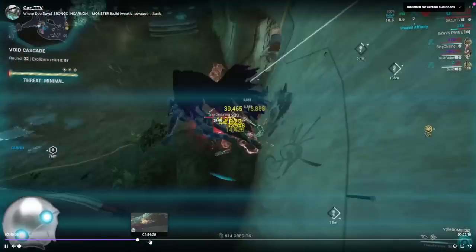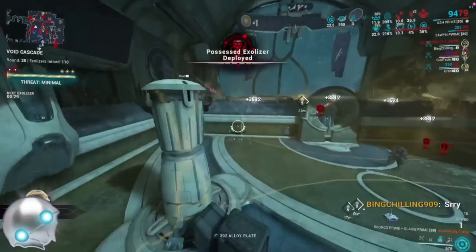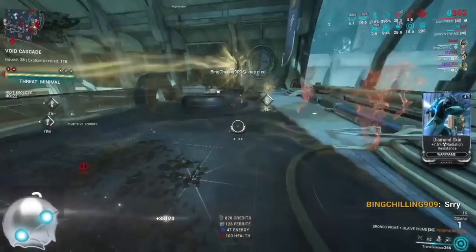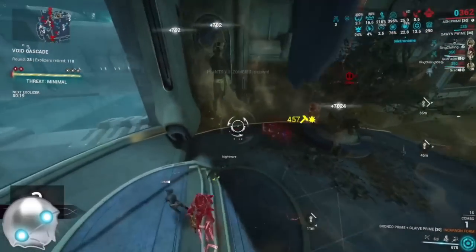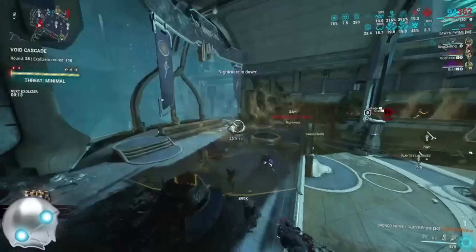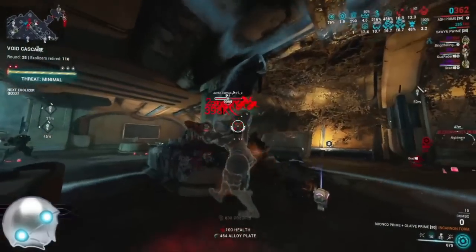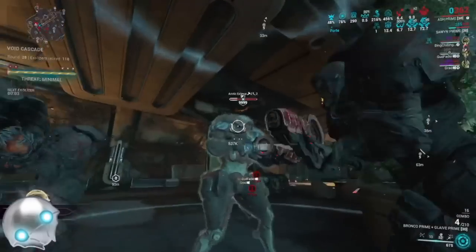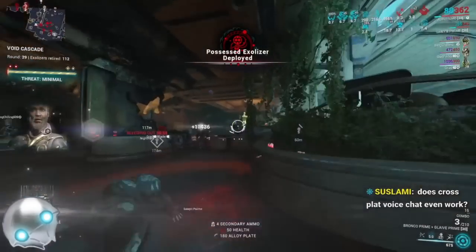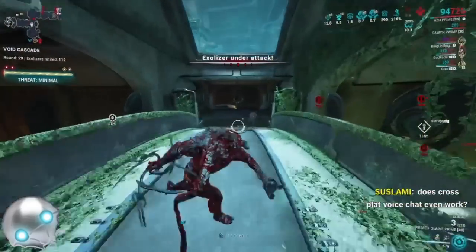Around level 10,000 now. Ash Prime is like one of the gods of endurance — he can go invisible and his passive gives increased slash proc damage. The combination of the Eclipse damage buff snapshot, going invisible, and Ash's passive is really strong for these armored Grineer enemies. There's a level 10,000 Grineer — about two shots; I probably would have killed in one shot if I didn't miss the first one. Normal level 10,000 Grineer: one shot. Highly recommend this weapon.